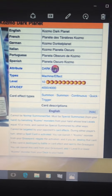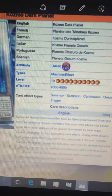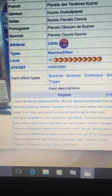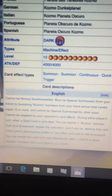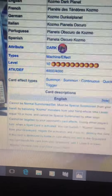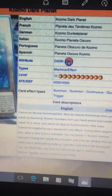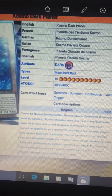Dark Planet is supposed to resemble the Death Star from Star Wars, and that eye right there does not look like the Death Star at all — it looks like some kind of toy. But anyways, let's go over this card. It's an effect monster, it's dark, it's a machine, level 10, 4000 attack, 4000 defense. It cannot be normal summoned or set; it must be special summoned from your hand by banishing Cosmo Monsters from your hand whose total levels equal 10 or more, and cannot be special summoned any other way.